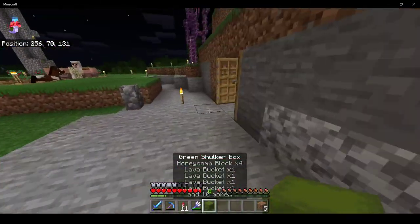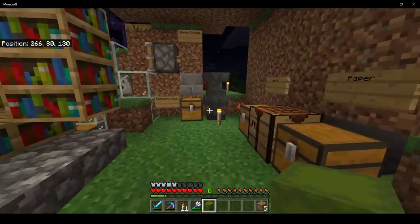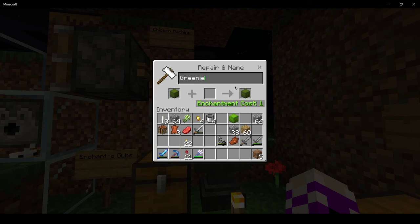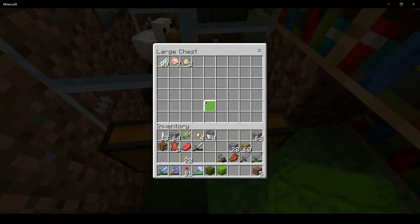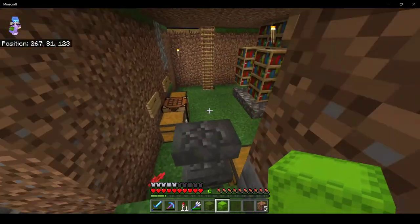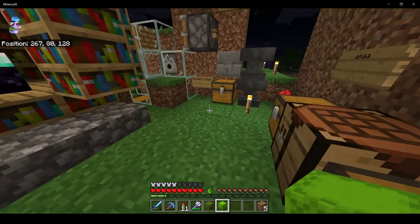I'm able to name my shulker boxes. This one will be 'Greeny,' and this one will also be 'Greeny' — see, they're different. I wonder if you can get a shulker box going to a thing — organizational wizard. I wonder if you can get a shulker box feeding into some kind of system.